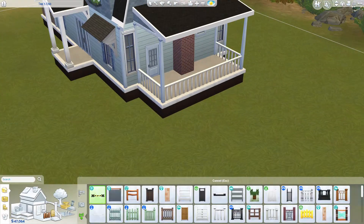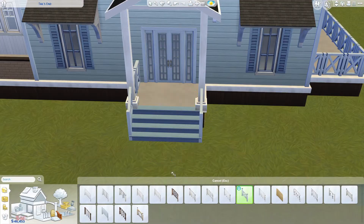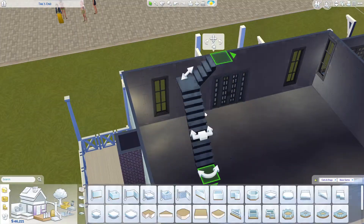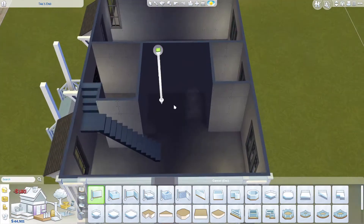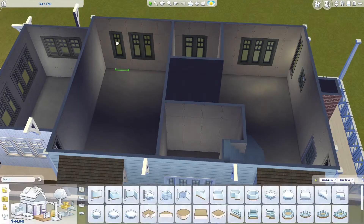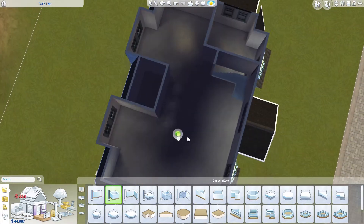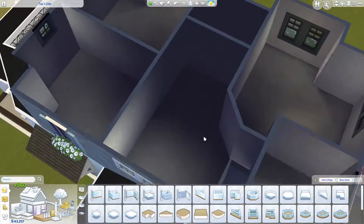I think the windows look too weird and adding some plants makes it a lot better, so I didn't use the Cats and Dogs plants. I really struggled with the stairs — I changed the layout many times because I can't find a good way to lay out this house since there are so many windows and it's actually not wide enough; it's quite a skinny house.